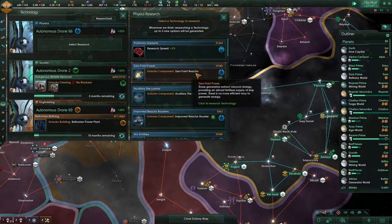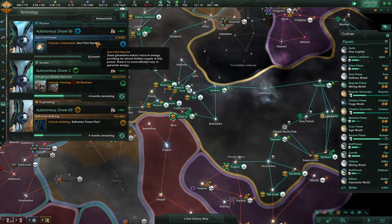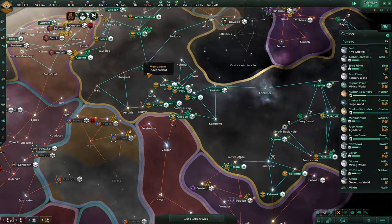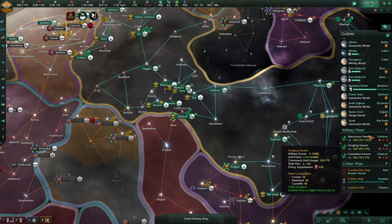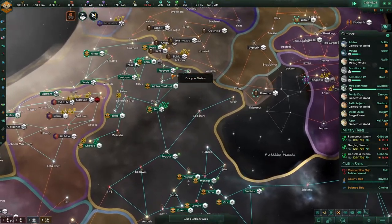New phase disruptors, and there we go — the zero point reactor. If there was anything we needed, we need it right now. So in 63 months, most of my ships could change because we get so much more power. And I wonder what it will do to my fleet. That's going to be gorgeous.